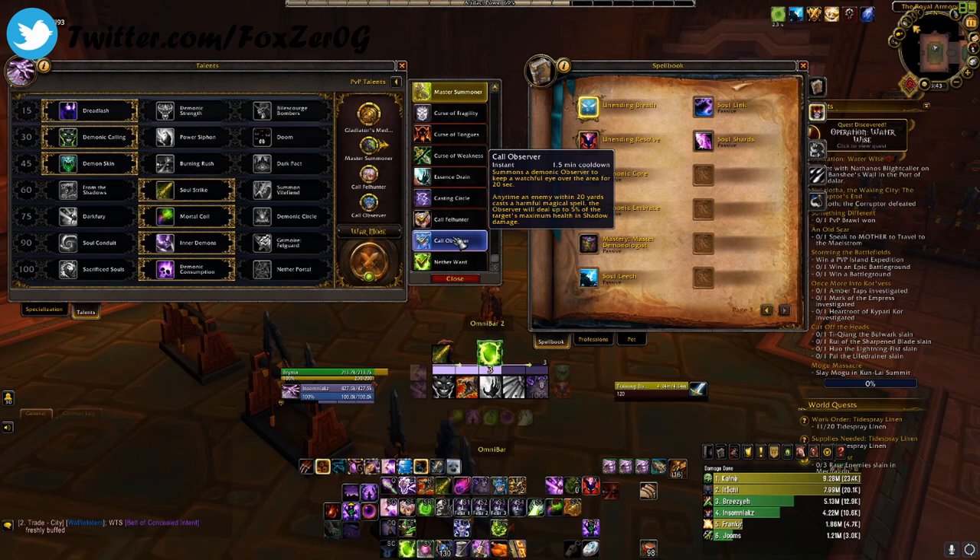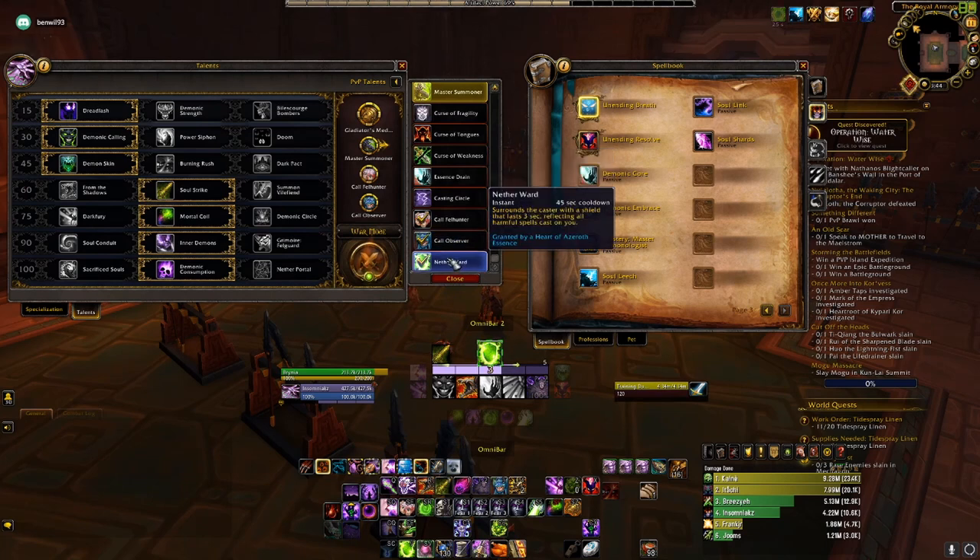Next we have Call of the Observer — I normally run this one. It's an instant cast with a 1.5-minute cooldown. It summons a Demonic Observer to keep a watchful eye over the area for 20 seconds. Each time an enemy within 20 yards casts a harmful spell, the Observer deals 5% of the target's maximum health in shadow damage. This is great especially against an Unholy Death Knight because he is going to cast all of his minions on you, and they're just going to get chunked.